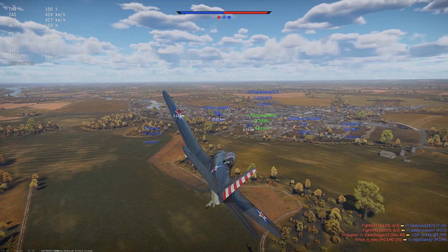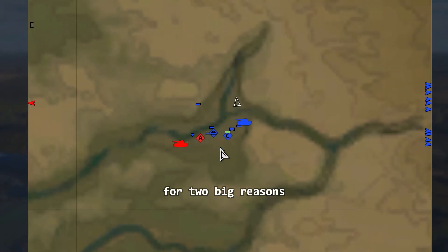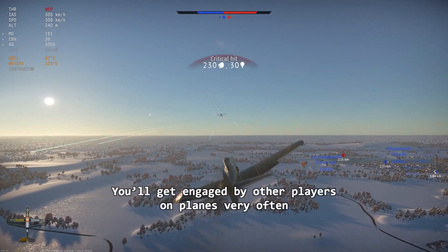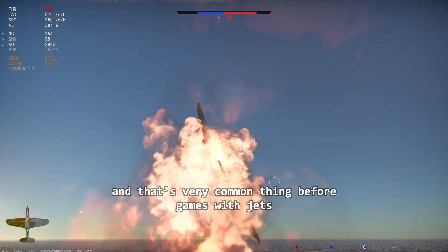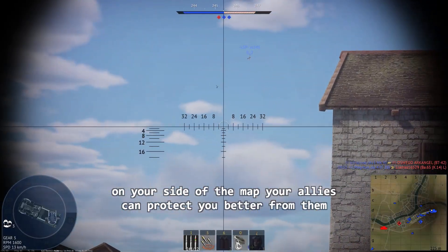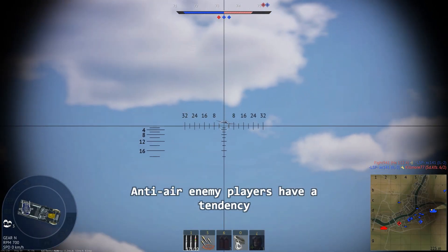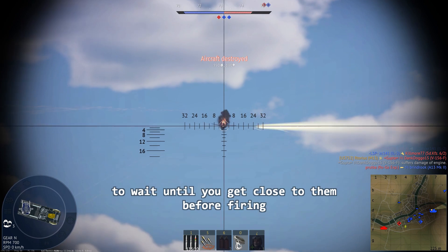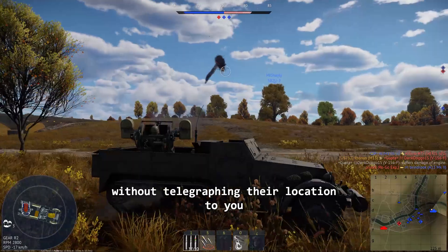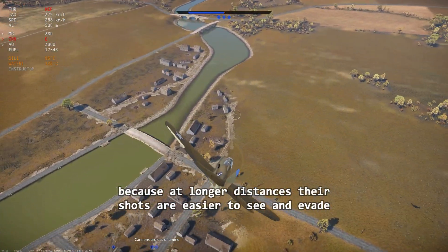Defense strategy: stay on your side and avoid crossing the center of the map, for two big reasons. Number 1: you'll get engaged by other players in planes very often, and that's very common before games with jets — but on your side of the map, your allies can protect you better from them. Number 2: anti-air enemy players tend to wait until you get close before firing, making their shots easier to land without telegraphing their location, because at longer distances their shots are easier to see and evade.